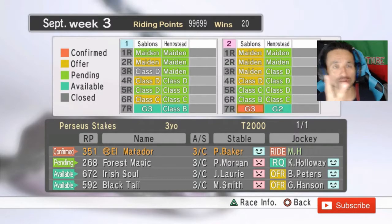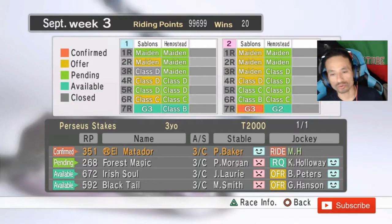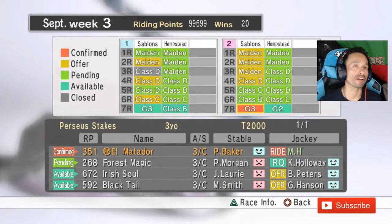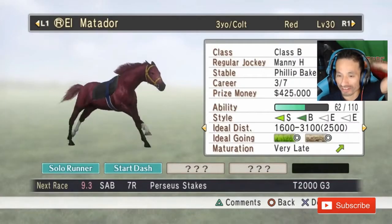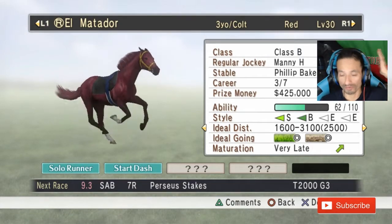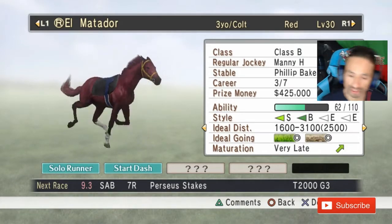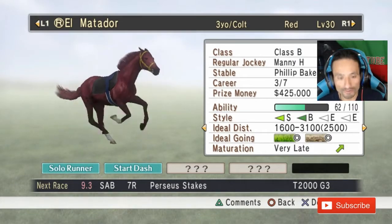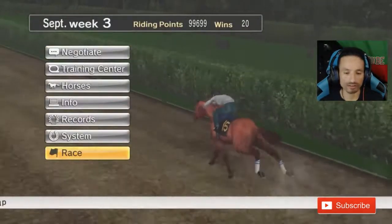Okay guys, race number two! This race is gonna be the Purse Stakes — it's a grade three. We have El Matador, a three-year-old who's barely at 62 ability out of 110. He's obviously gonna be a beast when he's at his highest peak, but I don't know if he's gonna be favorite. Let's see if we can get our beautiful El Matador red horse this win.